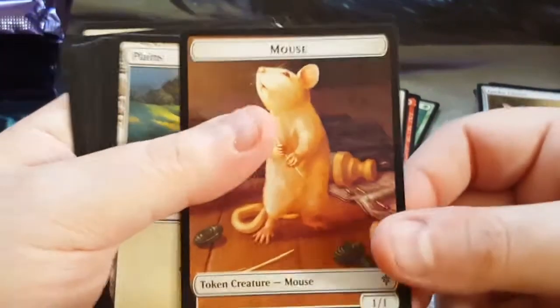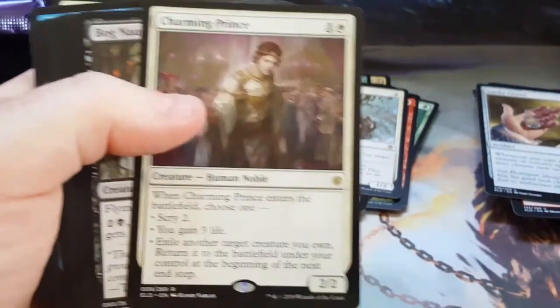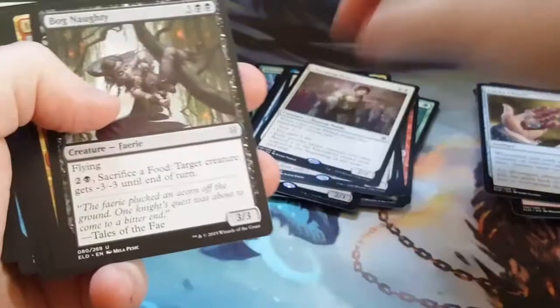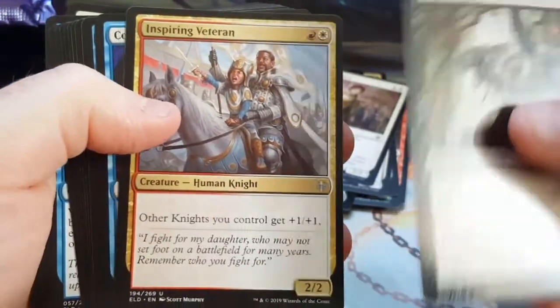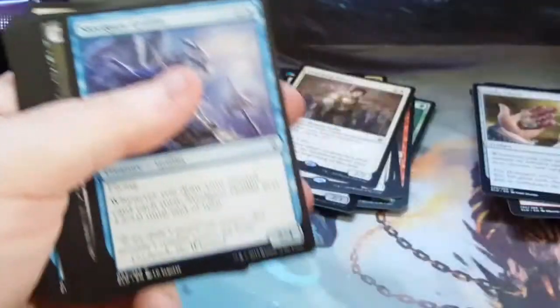A mouse token — I wonder what makes a mouse token, I have to take a look. And the Charming Prince — not a great card. And this is the catalyst: the Inspiring Veteran is a catalyst for me making a red-white version of my knight deck. If you get a lord, you've got to make the tribal. It's just the rules — you've got to at least start with tribal anyway.